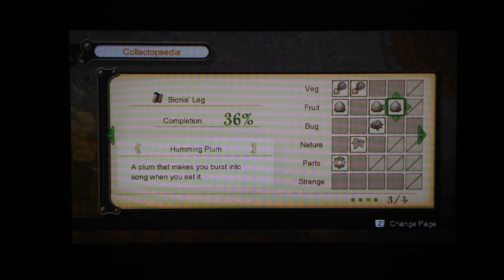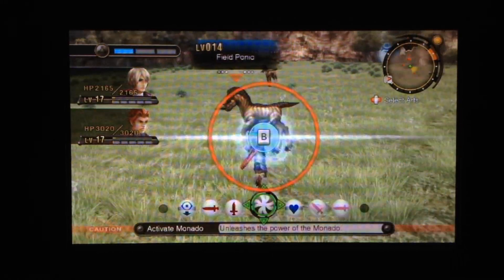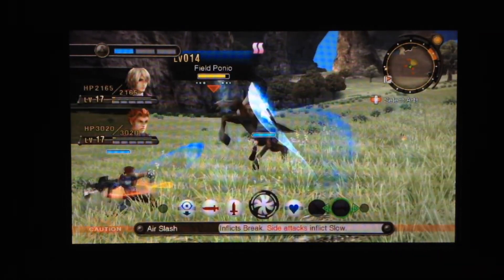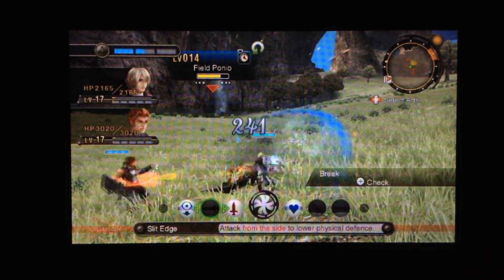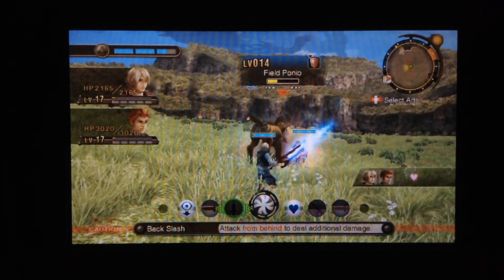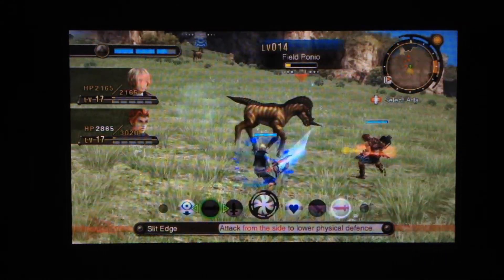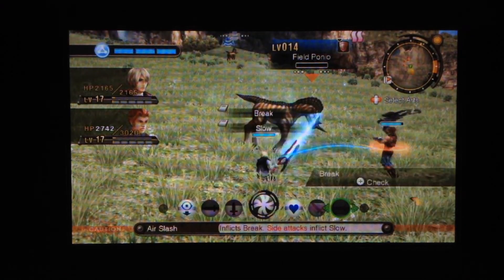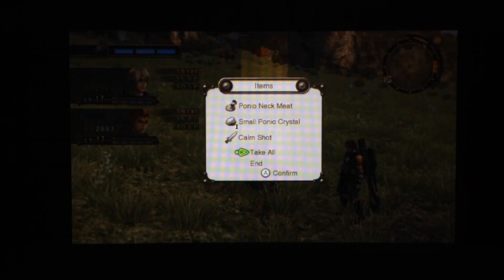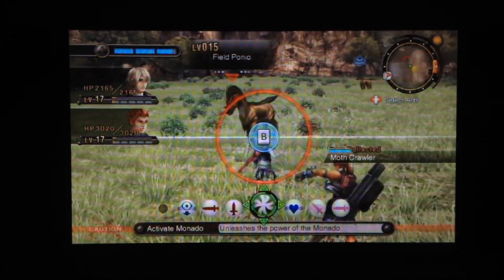And there's a Humming Plum. More affinity — I need more affinity between Shulk and Rhyne, because I want to get them up to level four affinity fairly soon. And then I probably won't use them together for a very long time. More Ponyo neck meat! I am getting so lucky with that — that is a rare drop, not a common drop.